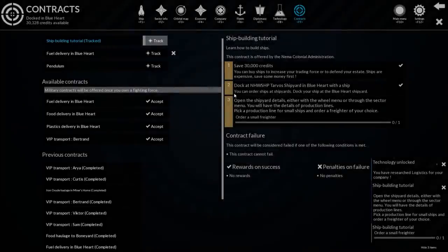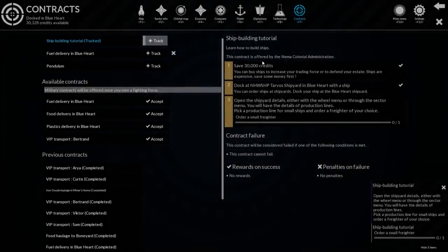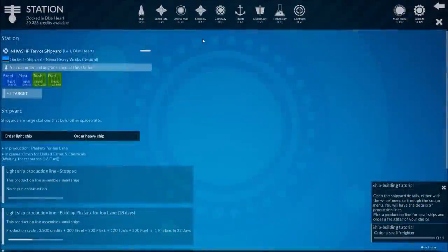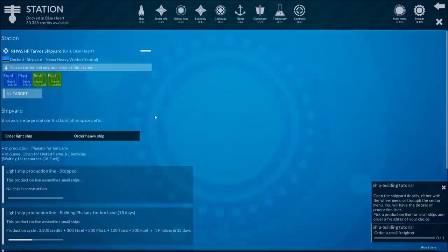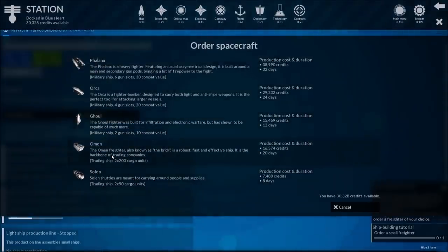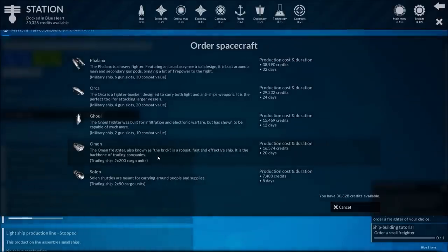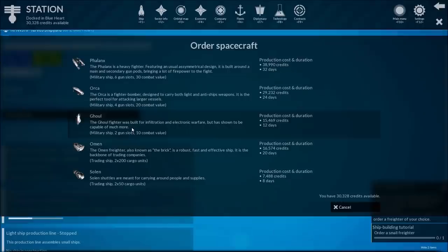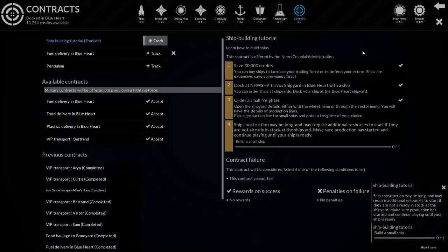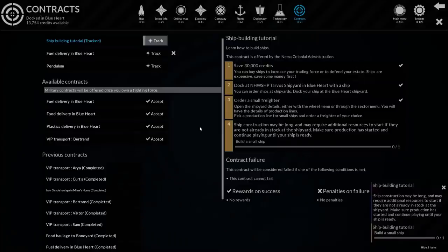Let's open the shipyard details. Through your sector menu you'll have the details - pick a production line for small ships and order a freighter of your choice. Buy ship. Now pick a production line for small ships and order a freighter. Order a light ship. There's an Omen Freighter, known as the brick - a robust, fast, effective ship, the backbone of trading companies. The Ghoul, however, has weapons - I want that one, but I'll buy this one. Maybe long - may require additional resources to start if they are not already in stock at the shipyard. Make sure production has started and continue playing until your ship is ready.